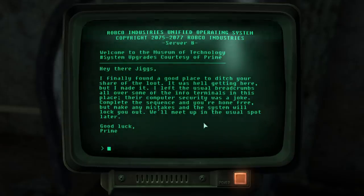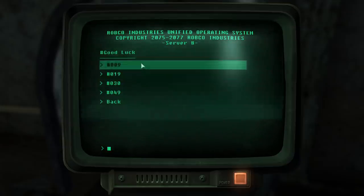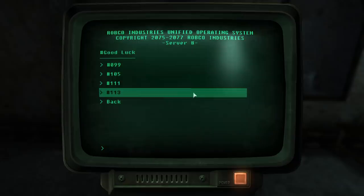Selecting the prime numbers on the terminals with this option will unlock what we need to continue. The numbers we are looking to plug into the terminals are 19, 53, and 113.